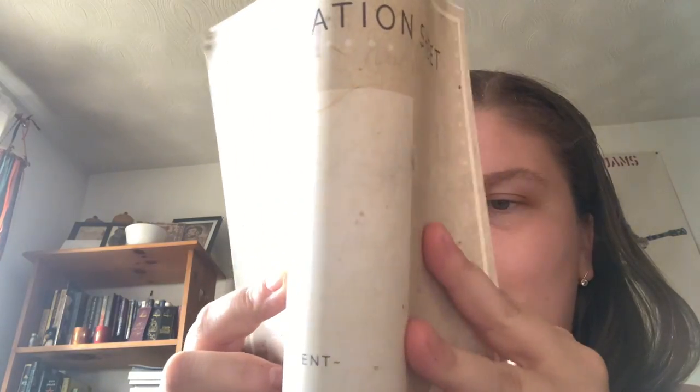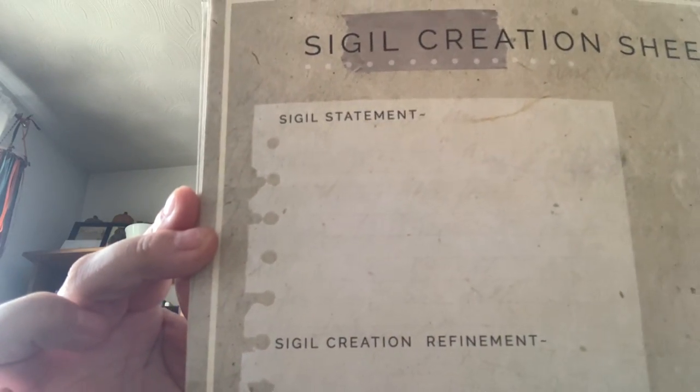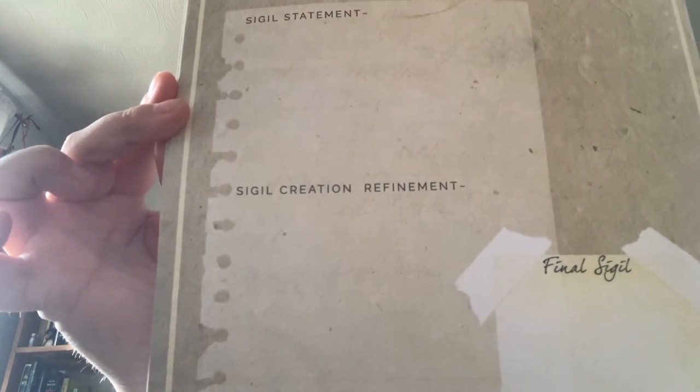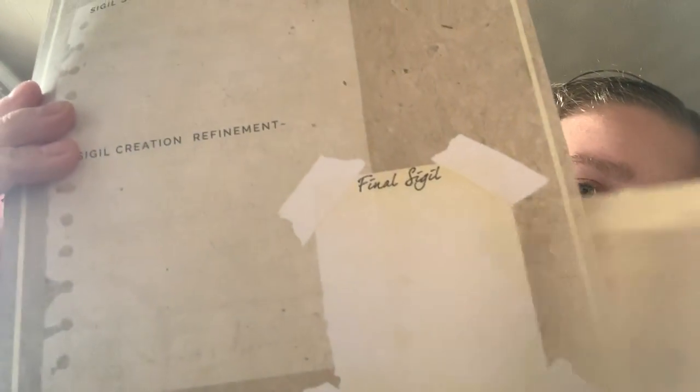You get a few of these creation sheets - one, two, three, four, five, six, seven, eight - I got eight of them. You get statement creation, refinement, and then a place for the final sigil, so this could be like an extra thing for you to carry around.